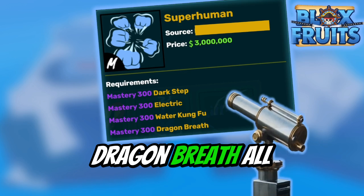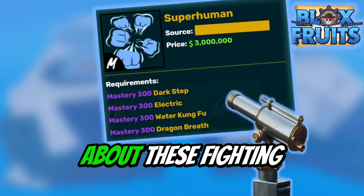In Blocksuits, fighting styles are one of the key ways to deal damage, along with fruits, swords, and guns.